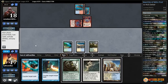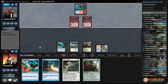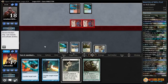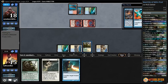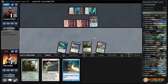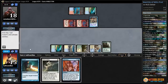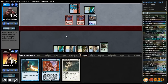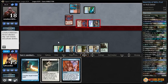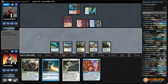Opponent finds another land. Volcanic — down to 18. Stirring Wildwood is tapped but it is a land. Price of Progress seems pretty good against us. Another Lava Mancer — Colonnade tapped. Just passing for now. Next turn we might get down Birthing Pod. Take another two from Lava Mancers. True Name Nemesis — that's gonna draw out a counter spell. We can't Spell Pierce or Dispel — no other blue mana. That's a fast clock. Intuition — let's play Birthing Pod now. We need creatures, and soon.